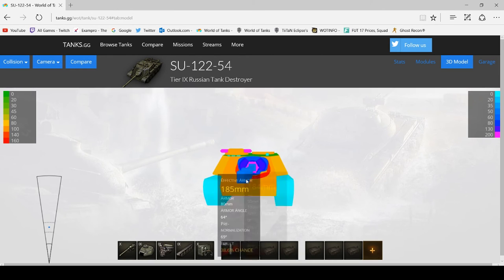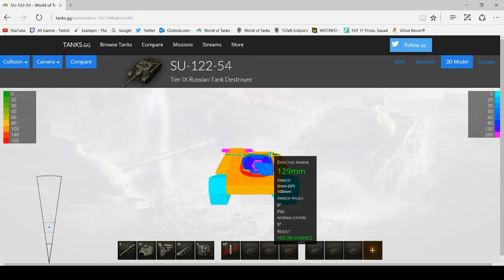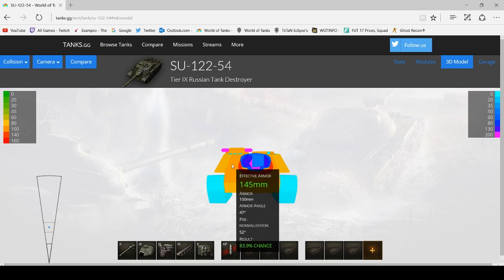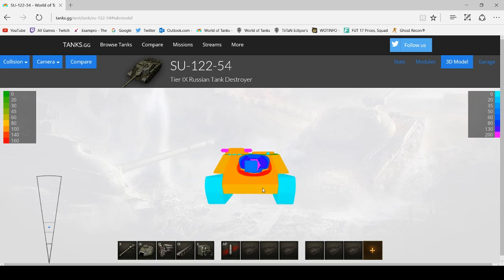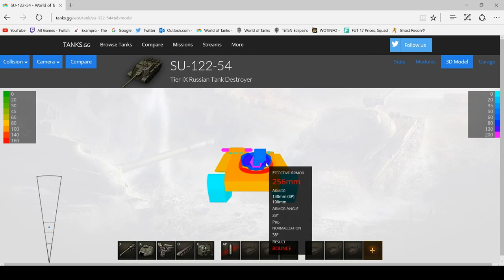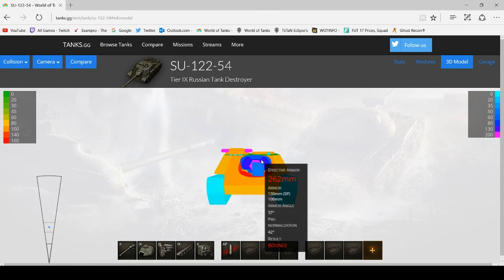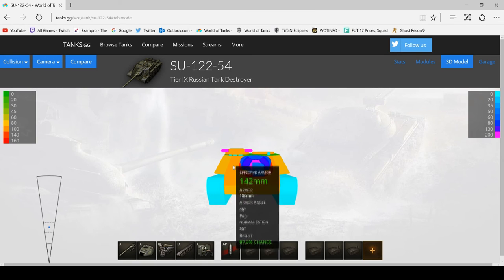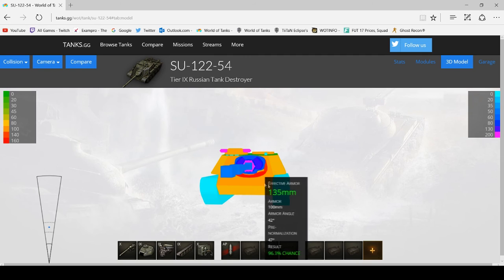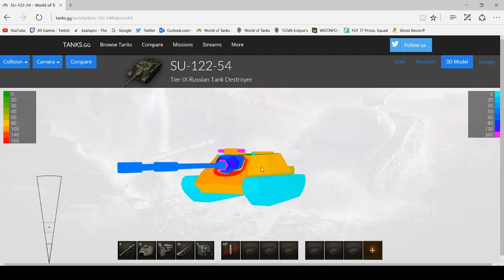Let's get onto the weak spots. Frontally it is this cupola — 100mm. You get this little area at the front as well — 100mm, but it's quite a slim chance to hit. The armour is like 140mm here, so I would definitely recommend shooting anywhere, especially this lower plate which is slightly bigger than on the Object 704 — you can hit it a lot more reliably. The gun mantlet is about 250mm, so a lot of tank destroyers will be able to go through that. If it angles to get away, you can shoot the side armour in that exposed area.